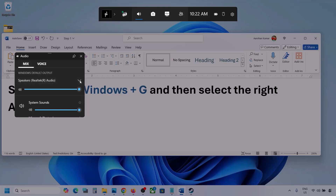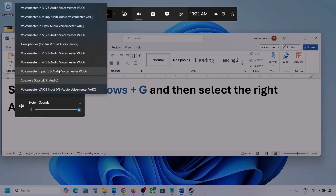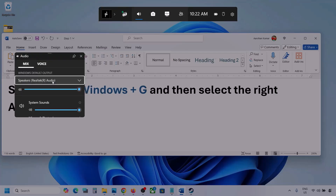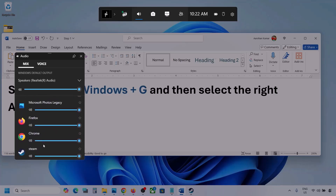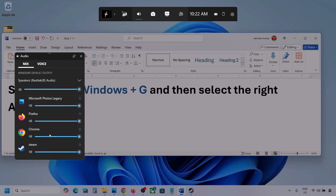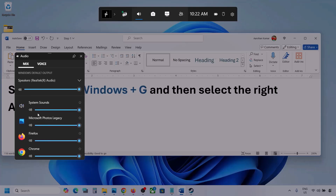Here you can see Windows Default Output. Under this, select your audio device — you might see multiple audio devices here. Make sure you select the audio device you're using. You'll also see different applications listed, including your game if it's running. Make sure the speaker slider for the game is set to maximum.